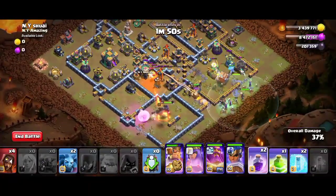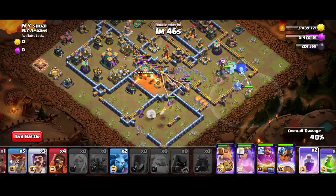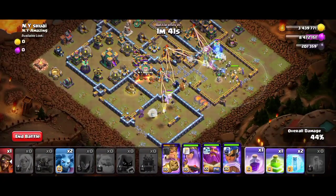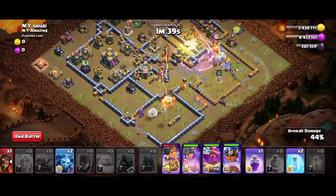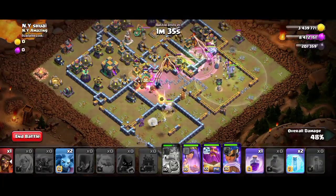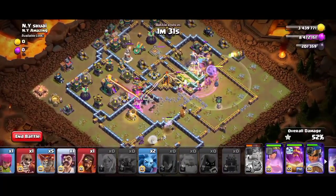Deploy the Grand Warden and the Royal Champion. You can deploy the Log Launcher after deploying the witches. Now deploy the super wizards and party wizards behind the witches — hold one wizard each. Use a Rage Spell and Jump Spell, take out the Infernos, and use the King's ability.